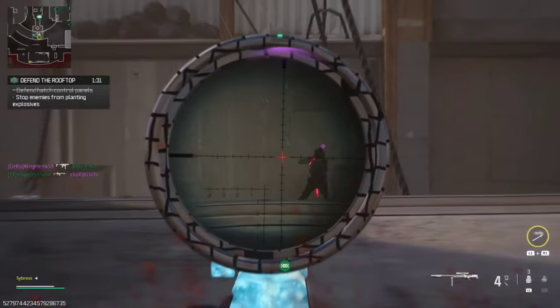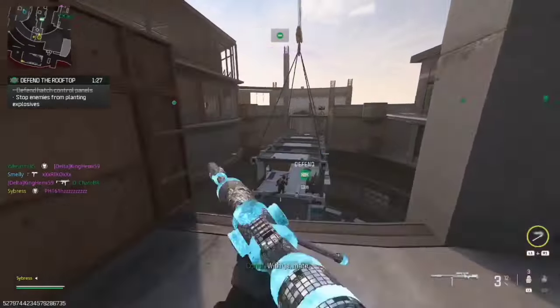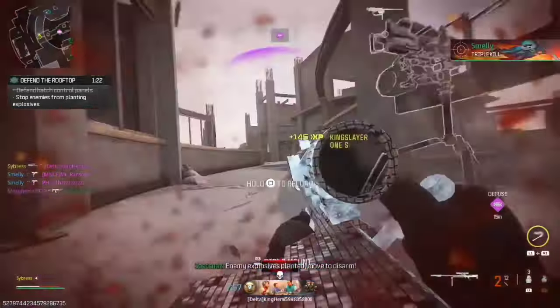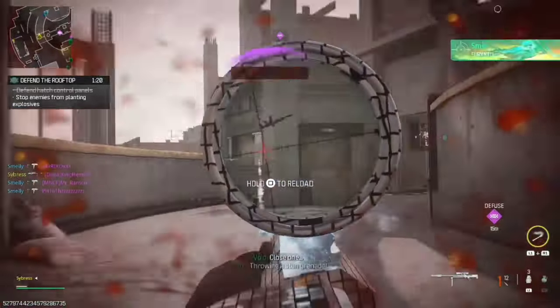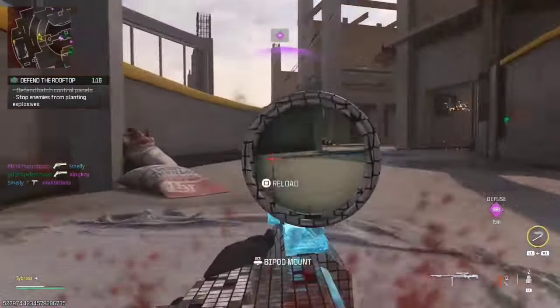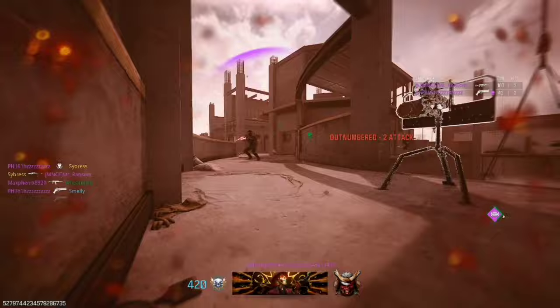Moving on to the SZ Ultra — another solid scope. The ring on the outside is a little thick for my liking, so it's going to bring it down at least one point, but the red cross in the middle is bringing it back up. We're giving it a 7 out of 10 — this is a very solid scope. Definitely a positive.